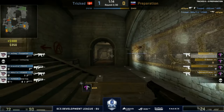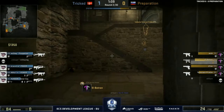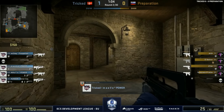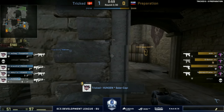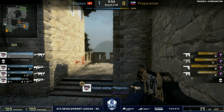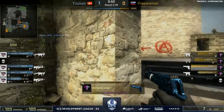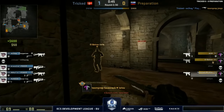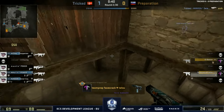Ubik doing some damage, keeping people over towards A. However there are two towards B — one in drop and one getting an early peek over towards the plateau. Hunden going for the wide peeks. Preparation have decisions to make, putting three towards B now. Tricked still in forward positions on both sides. Hunden repositioning. Jumka may try to cut off rotators, but the shadow will give his position away. No rotation yet from the CT side.